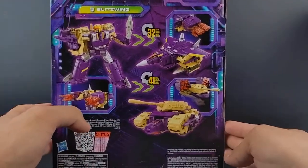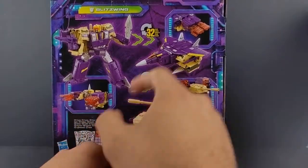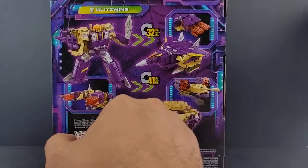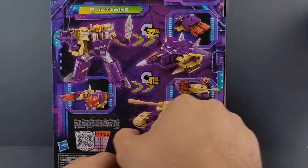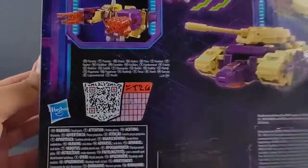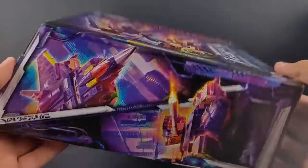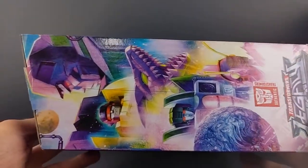This is what we got from Hasbro — 32 steps from robot to jet mode, and 41 from robot to tank mode. I'm guessing that's including jet mode to tank mode, whatever. Showing off the accessories; you've got the QR code if you want to go ahead and scan that. Some nice artwork of the jet mode and tank mode there, and of course the Decepticon logo. Let's go ahead and get this out of the way.